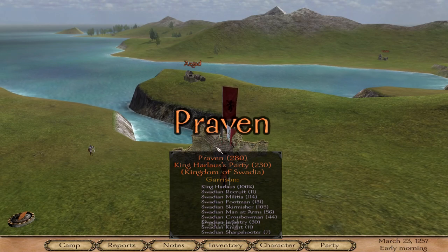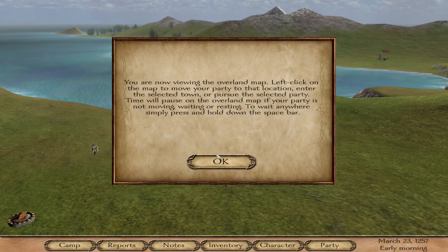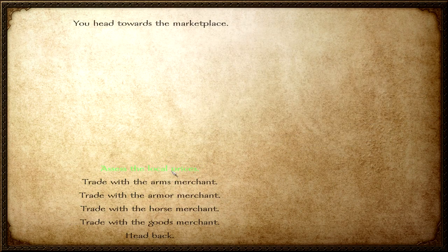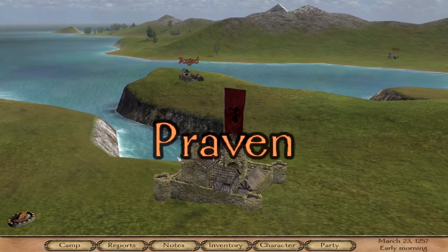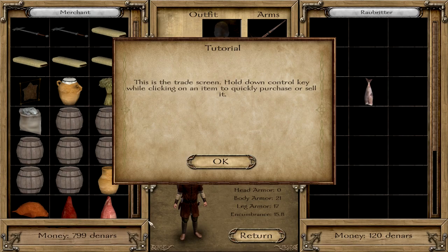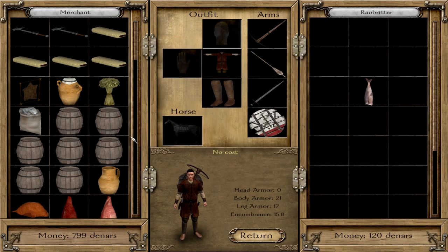The easiest way to gain profit and make money is to do as I do now. You enter a town, go to the marketplace, and look at the highest-paying item — which is grapes. Selling them at Veluco will give you the highest amount of dinars. So we're going to buy the grapes and travel to Veluco.